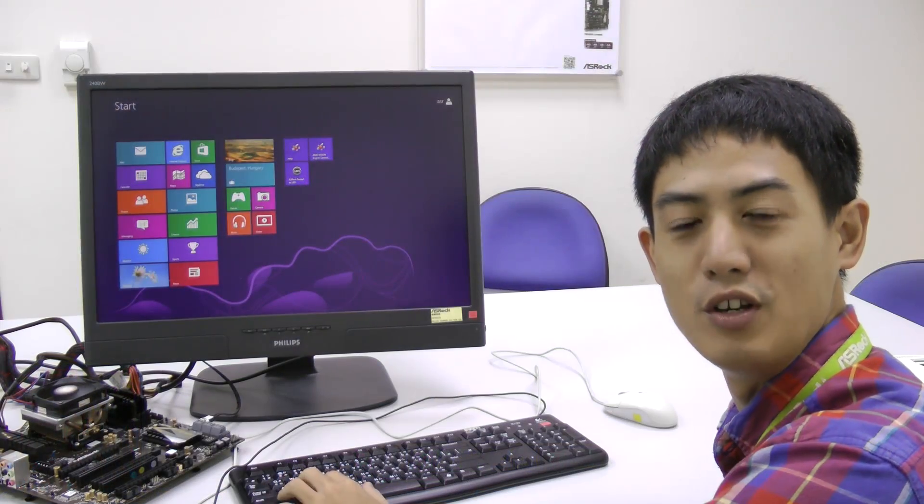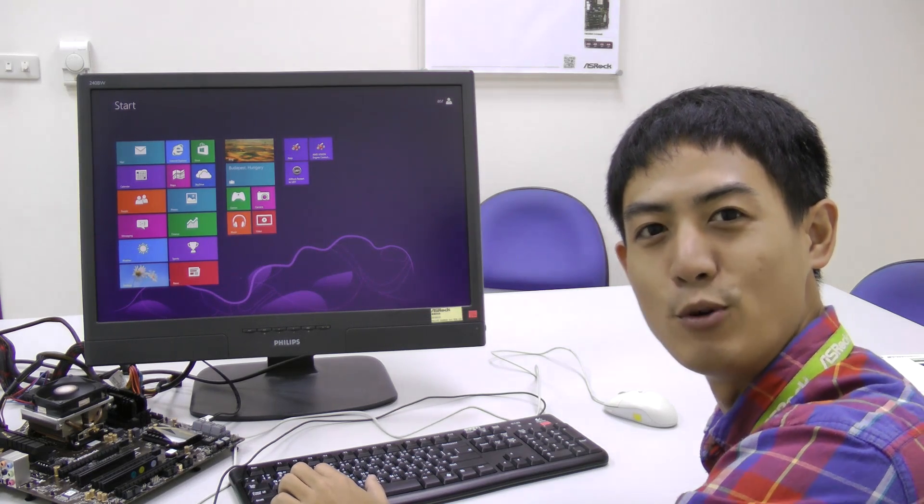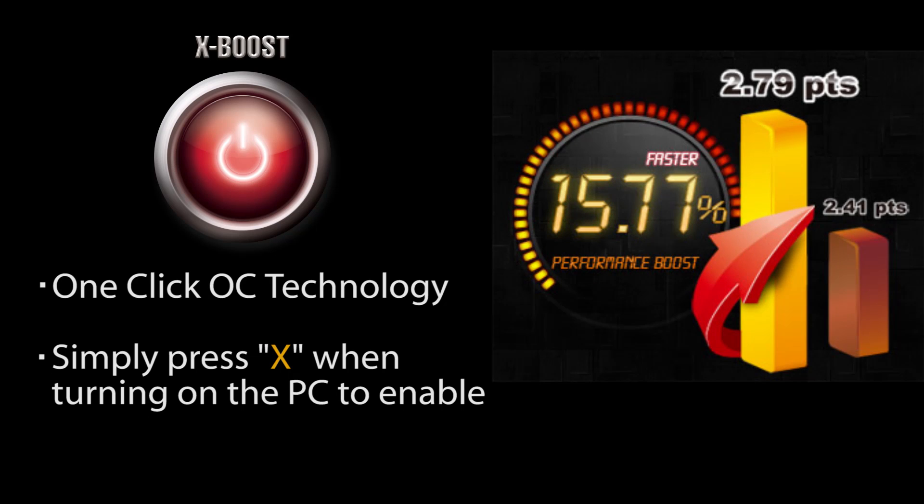Today I want to show you a new feature that's on our FM2 motherboards, and it's called XBoost. XBoost is sort of like a one-click overclocking technology. And just by one click, your computer will be overclocked, and it will get to a maximum of 15.77% performance boost.